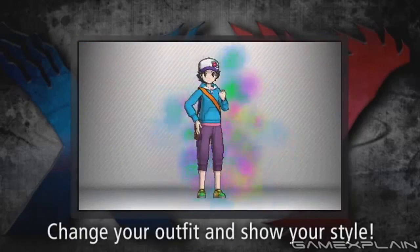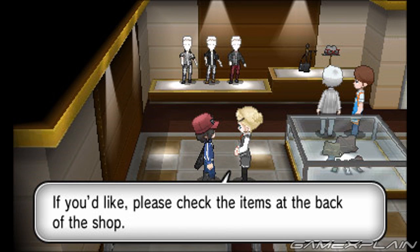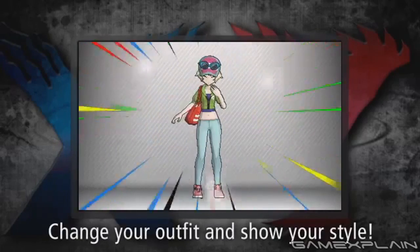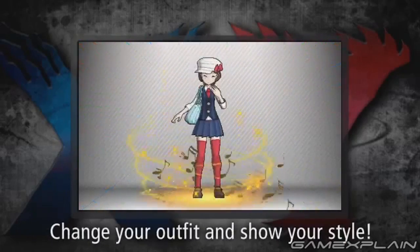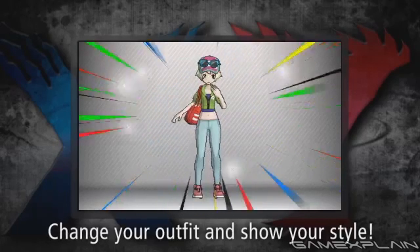The new trailer also gives us our first look at trainer customization, and it's even deeper than imagined. There are two types of stores — boutiques and salons. Boutiques allow you to change not only your clothes, but hats, shoes, and accessories as well. You can mix and match as you like, or choose preset styles. Salons allow you to change your hairstyle and color. Each city will also have its own unique set of clothes and styles. We wonder if it'll be possible to customize colors or even make your own Pokémon t-shirts like the ones Tierno wears.